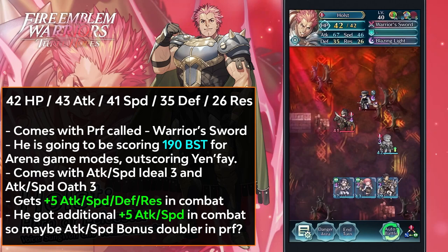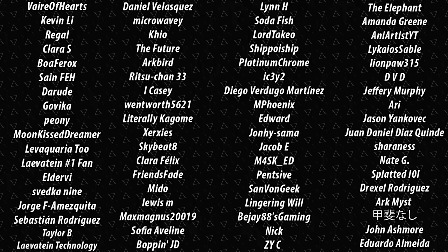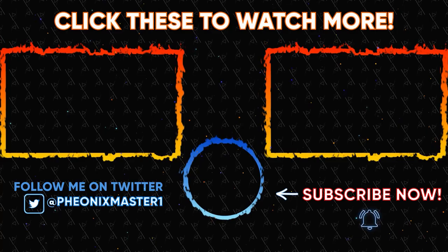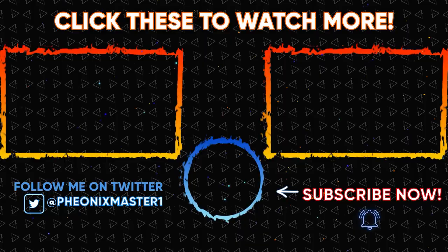This batch brings three sword units: Liv, male Shez, and Holst. I'll be covering Holst in full detail in his own unit review. Let me know in the comments what you think about this banner and Rearmed Heroes. I hope you all enjoyed this video — if you did, make sure to share it with friends who are trying to understand the base kits and weapons of these units. Leave a like and comment, and if you really enjoyed it, you can support me directly via Super Thanks or by becoming a YouTube member. Subscribe and hit the notification bell for more FEH videos.